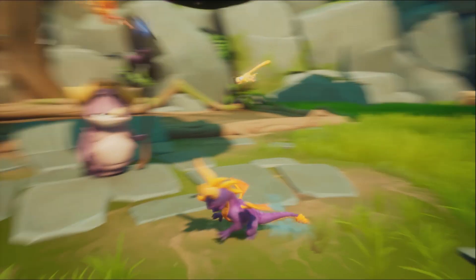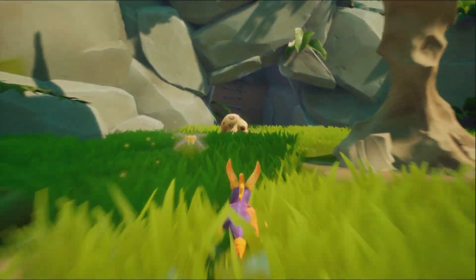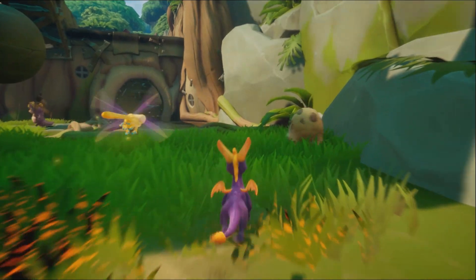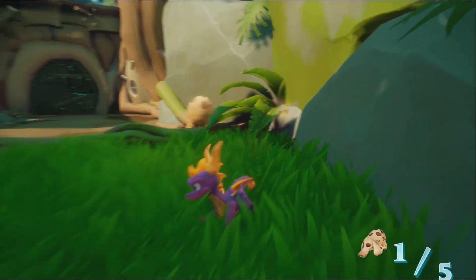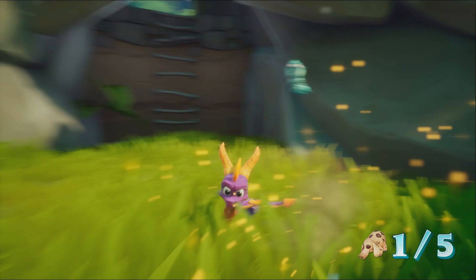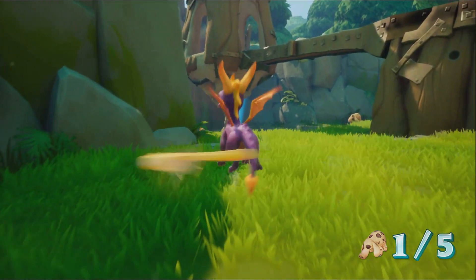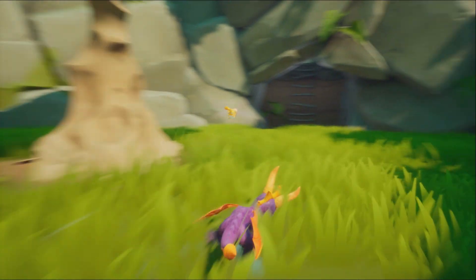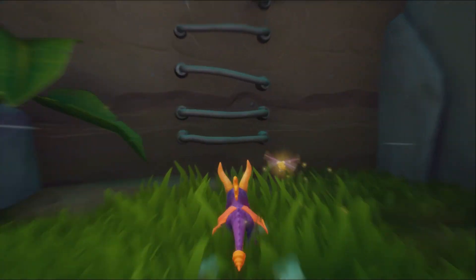You've got to get five cowlicks into the pen. This is probably not the part you're struggling with, but you can use fire or you can tackle them. Those five are just out here in this little valley, so that's not difficult — just get them all over there.